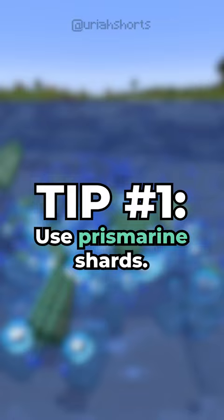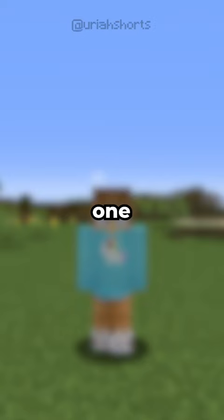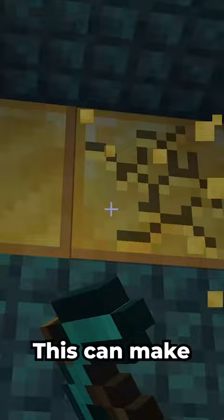Tip number one. One of the most annoying mobs in the game are guardians — that was until now. With just one prismarine shard and nothing in your offhand, you can completely stop guardians from attacking you. This can make looting temples much easier by allowing you to avoid mining fatigue.